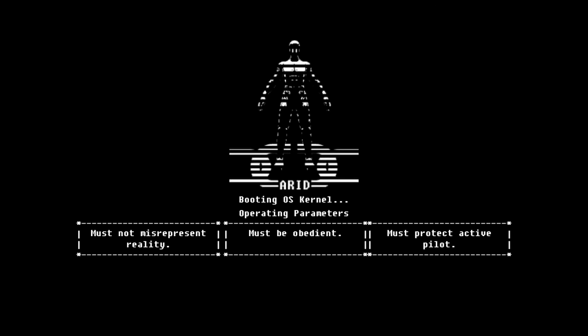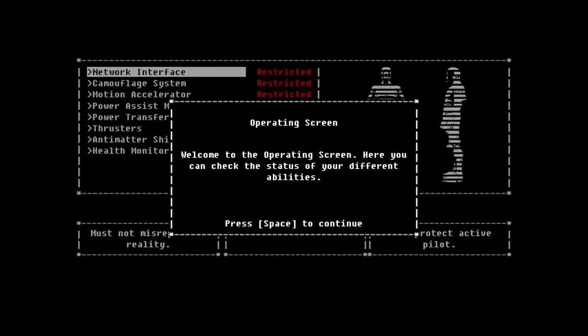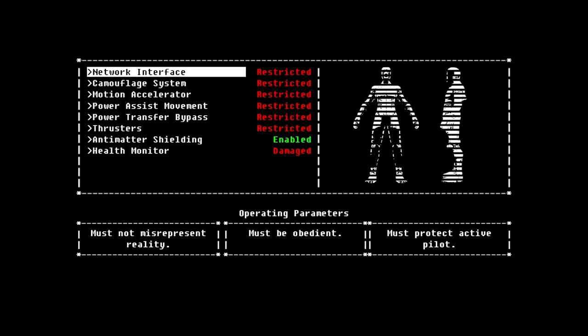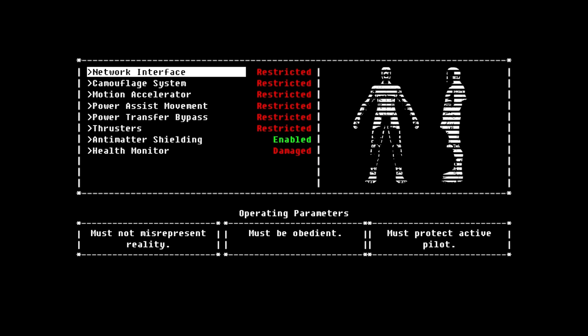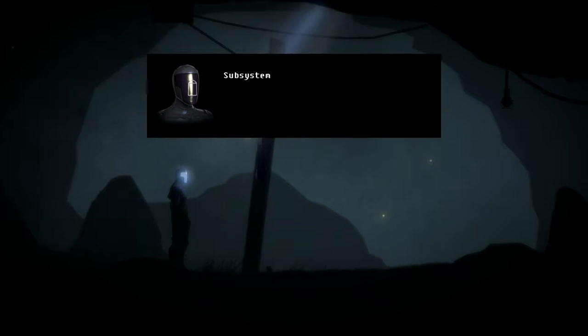Press escape... I don't know what I'm doing. Booting OS kernel. Whoa. Welcome to the space operating screen — here you can check the status of your different abilities. Select your network interface to continue. An organic superior officer is required to permit access. Automatic override will occur if the subsystem is required to prevent pilot death. I just don't even know what's happening.